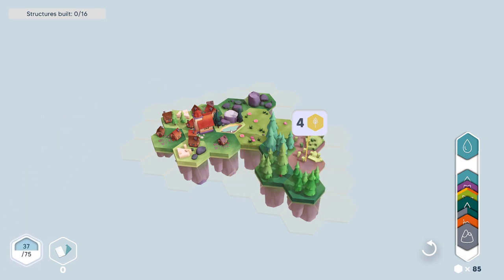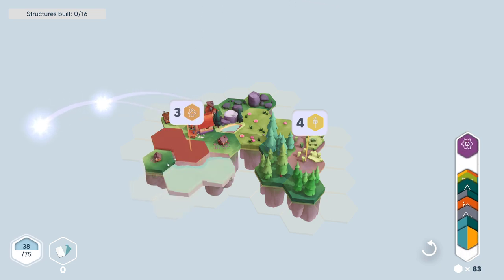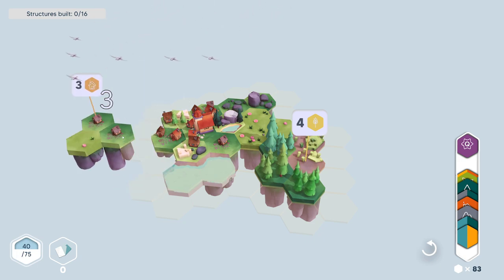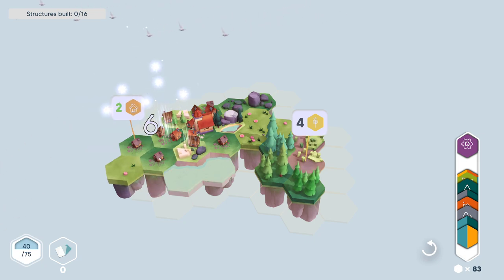Okay, the water. Let's put water around the thing. Okay, so this is another quest — this is a house quest. So you see the number of houses? Three. So if we put it here, it lowers it down to two.